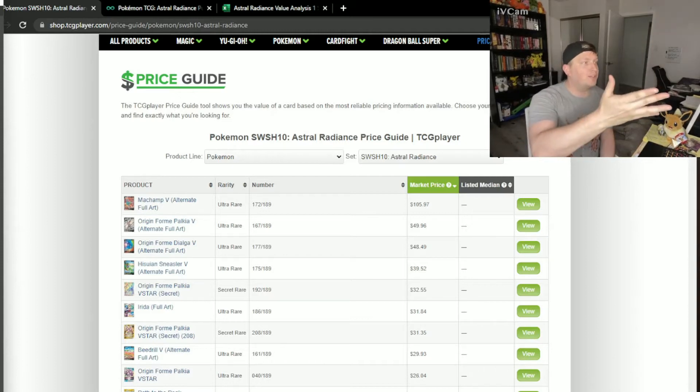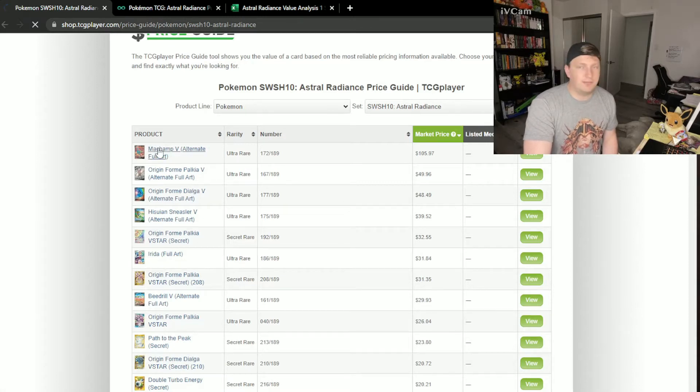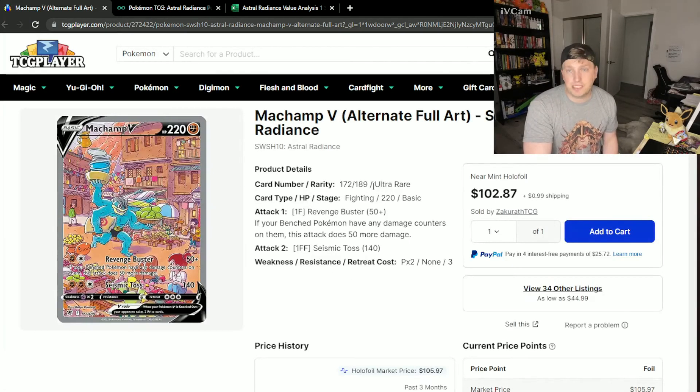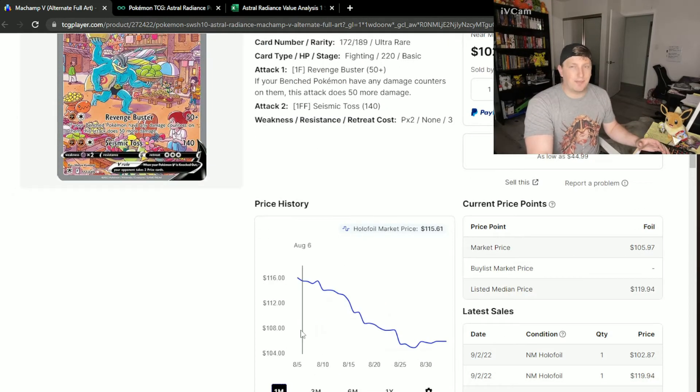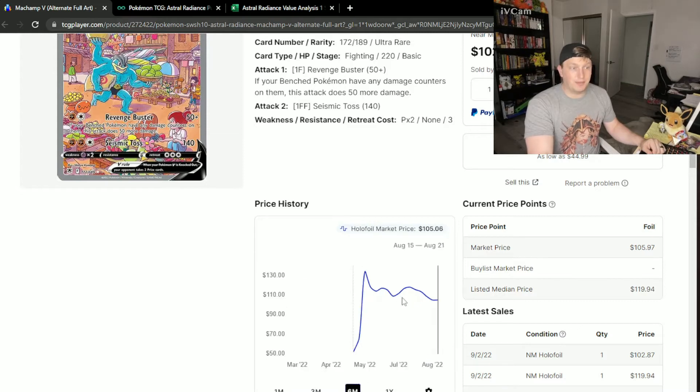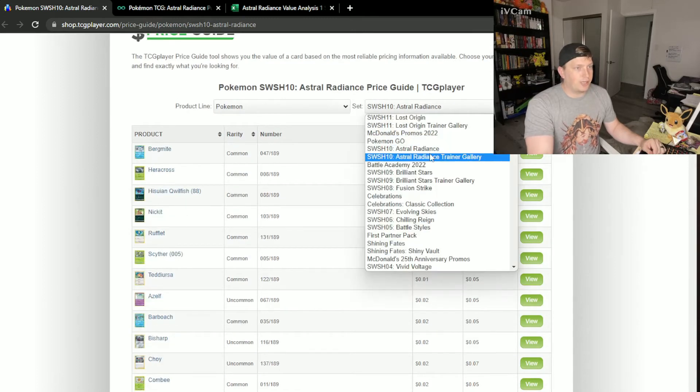So what I'm going to start with here is the card list. We'll start off with Machamp V, obviously the best card in the set. People have mixed opinions on it, whether it's just collectors hoarding it or it actually is cool. I kind of like it. It's not my favorite alternative art, but it has held value pretty well. In the past month, it has dropped from about $116 down to $105 — about a 10% loss, nothing crazy, but still holding relatively well in the past six months. I ranked all these cards by holo rare, ultra rare, secret rare, etc., and I did the trainer gallery as well.